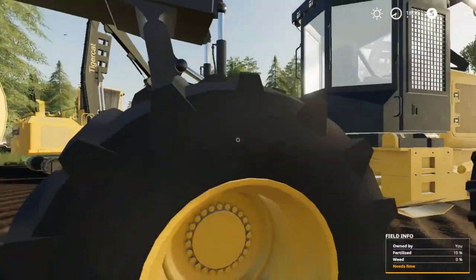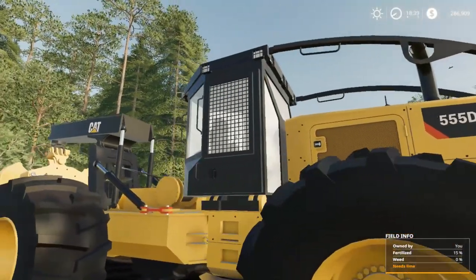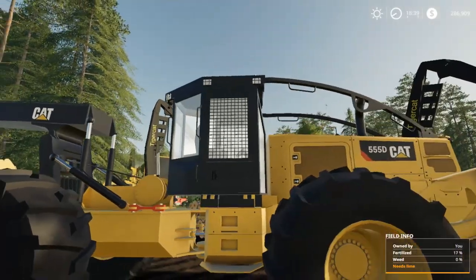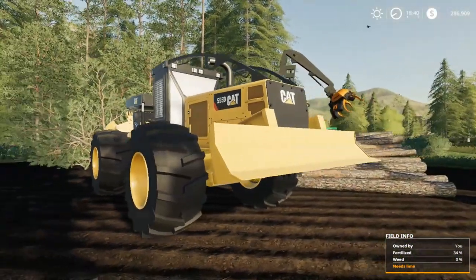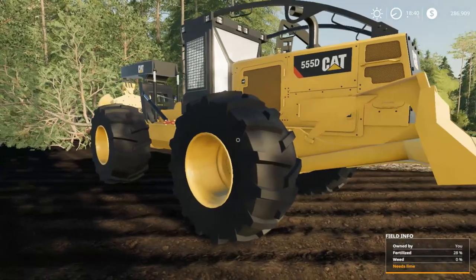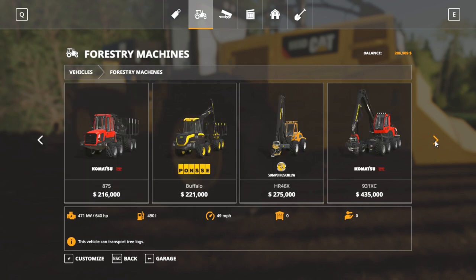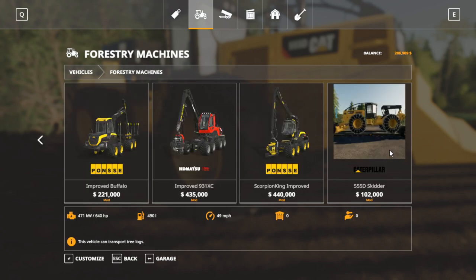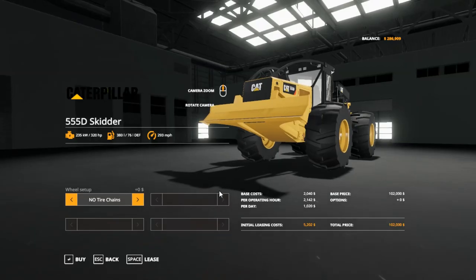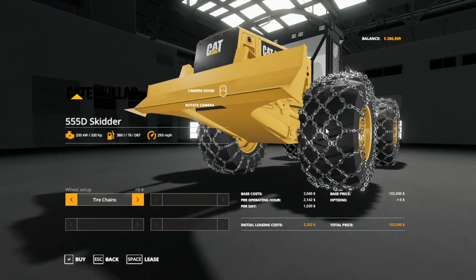There is going to be a winch on here eventually — it's not on here yet, this is the beta version. I wish they would do something a little different with the windows; they kind of look funny. Maybe it's just the Farming Simulator 19 sunshine hitting it weird, but the windows look a little strange. Anyway, this does come with chains. If you go to forestry machines and the Caterpillar 555D skidder, you get it with chains at no extra cost. It's got a listed top speed of 293 miles an hour — wow — but yeah, super nice mod.